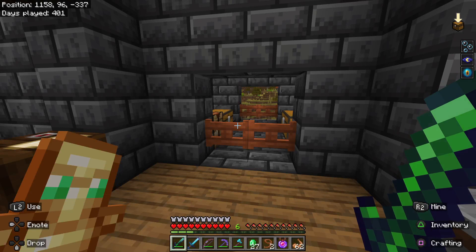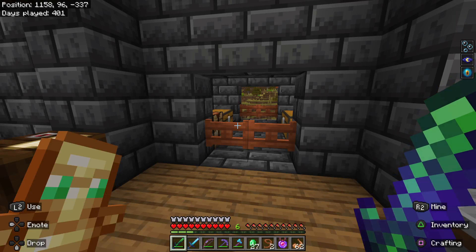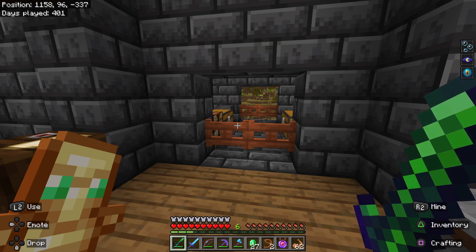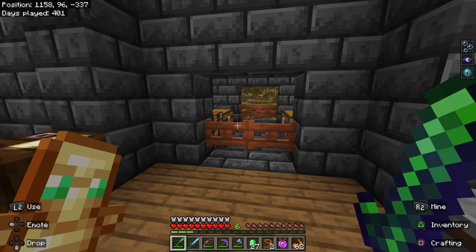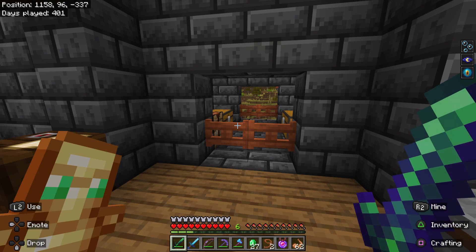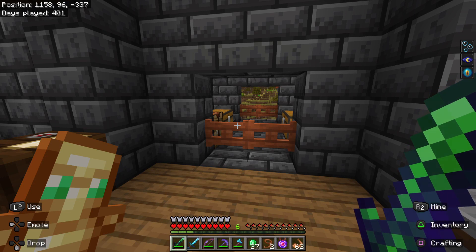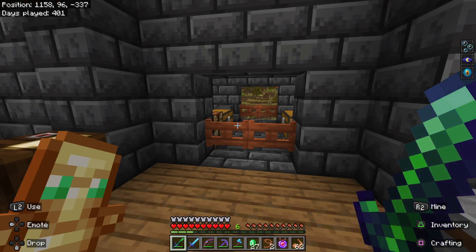We also have to do something under the sea, so I think we're going to use the ocean monument. Right by the ocean monument we might do the guardian — a hydro boss guy under the water. Maybe we'll put like a glass bubble over it or something.